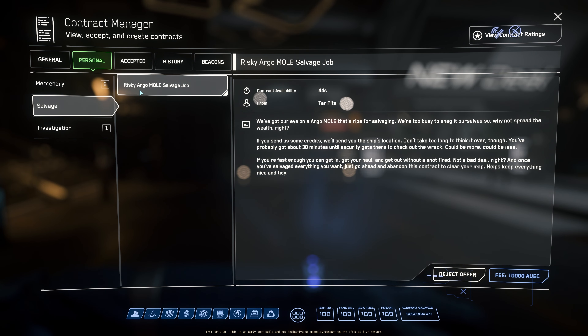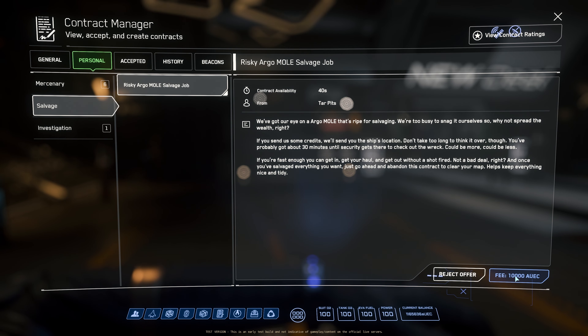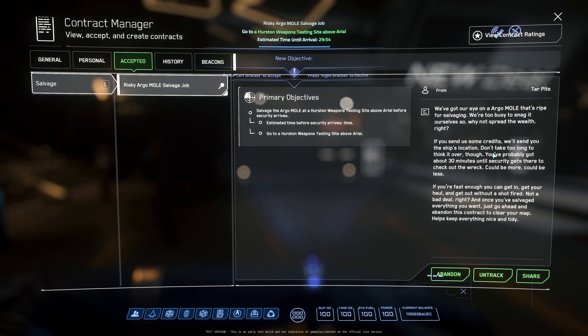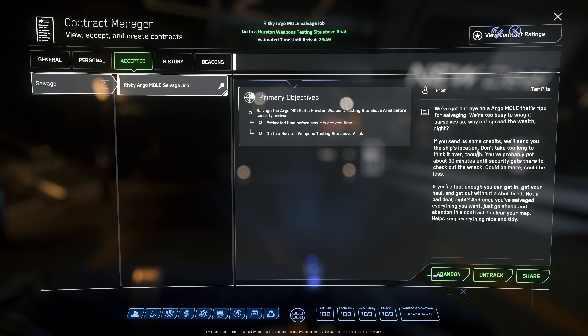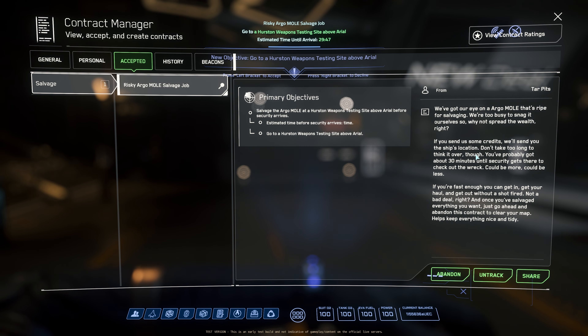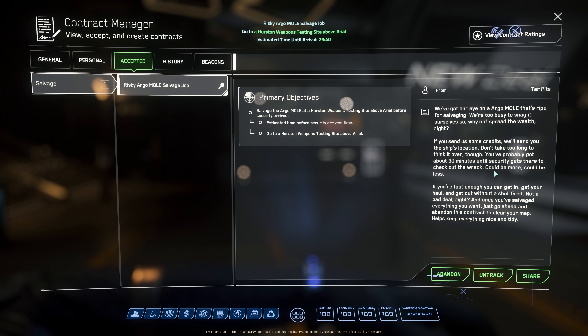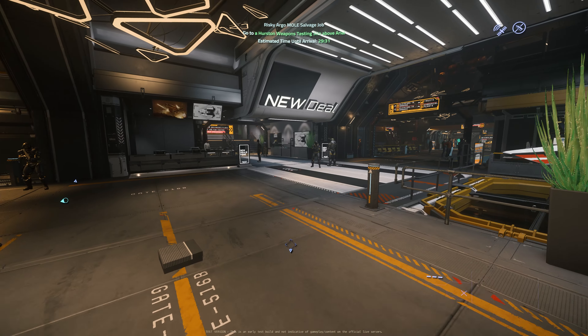Let's try some of the illegal salvage missions under Personal. We have a salvage — oh, risky Argo Mole salvage job. We're going to select this one. We have to pay 10,000 AUEC. Estimated time before security arrives: the mission says you have about 30 minutes until security gets there to check out the rack — could be more, could be less. We're on the timer, let's go.